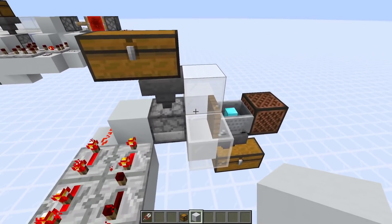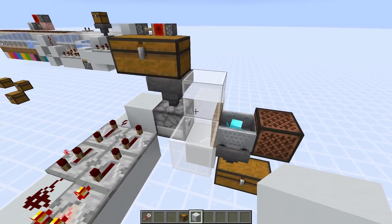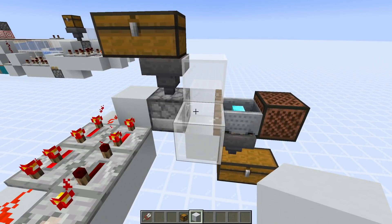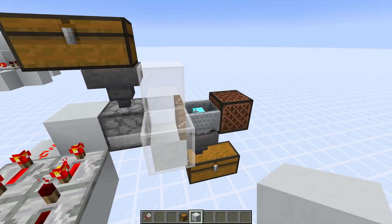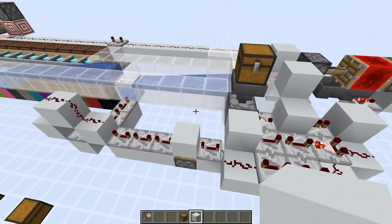This clock spits out an item every 60 ticks. You can see the first item was picked up immediately, but then you get a little bit more delay between the allay picking up items. I also tested it with a command block and it turns out the allay can pick up an item every 62 ticks. So out of convenience, I just used a 64-tick comparator clock here. Let's test out the system.